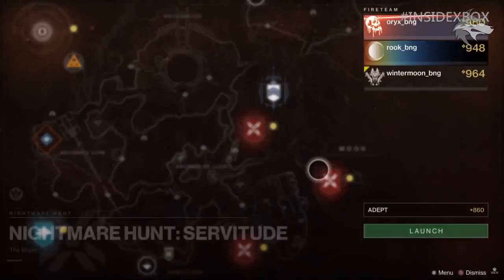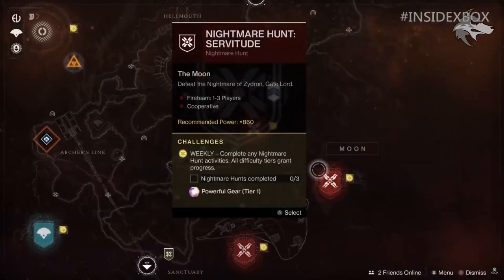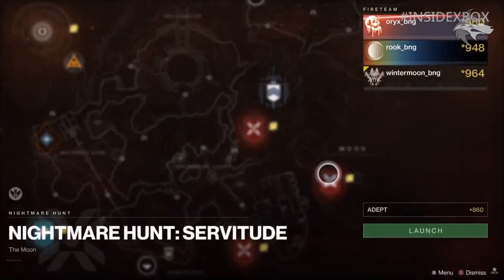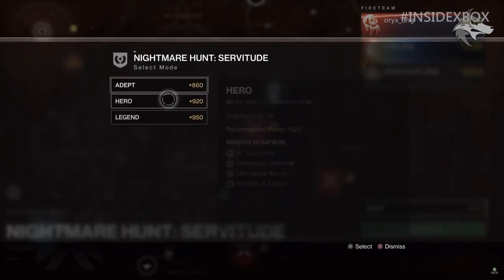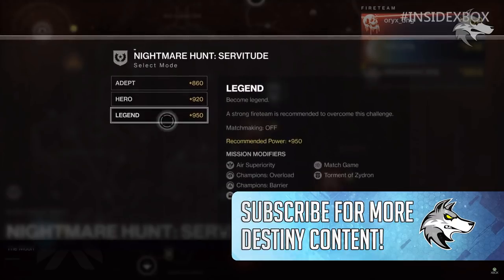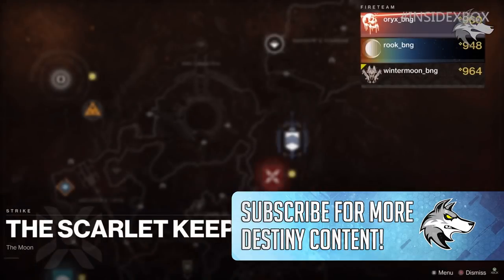There's also a new activity — the Nightmare Hunt: Servitude. It appears there will be different ones for different enemies. Defeat the Nightmare of Zydron, the Gate Lord — a really cool throwback to D1 right there. It also classes as a weekly challenge and has modifiers. There are different difficulty levels: Adept, Hero, and Legend. The modifiers increase accordingly — air superiority, Champion's Overload, Champion's Barrier, and the Torment of Zydron. Some of those modifiers you'll have recognized from what we saw in the artifact, and certain mods are actually going to make you quite a bit more powerful against certain modifiers in activities.